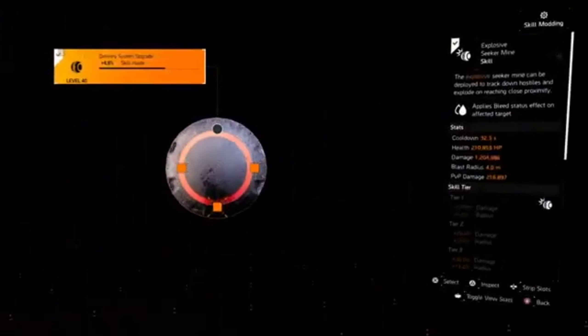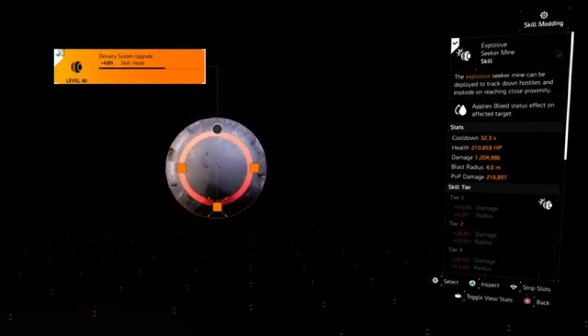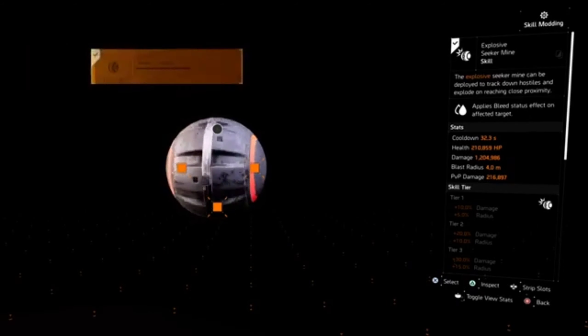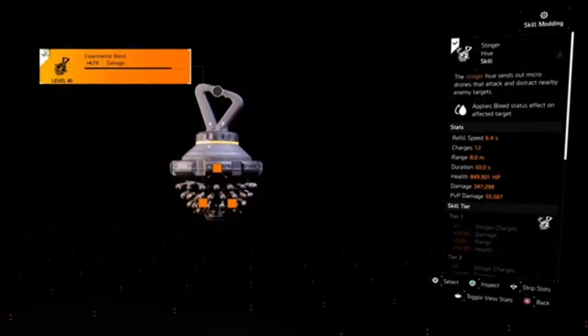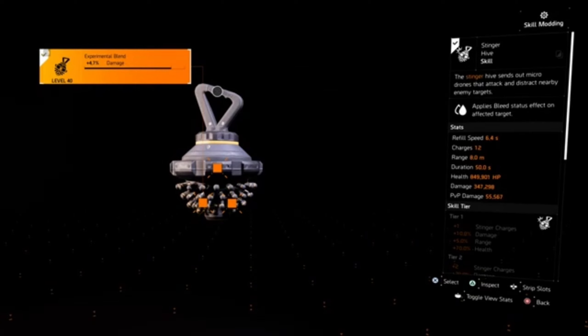My first skill is my Explosive Seeker Mine, with a cooldown of 32.3 seconds and 1.2 million damage for PvE — PvP damage is 216k. The mods are 4.8% skill haste, 3.2% damage, and 5.9% health. My second skill is my Stinger Hive, with a refill speed of 6.4 seconds, 12 charges, and a range of 8 meters. Damage is 347k, and PvP damage is 55k. The mods are 4.7% damage, 6.7% health, and plus 4 Stinger charges to reach that 12.